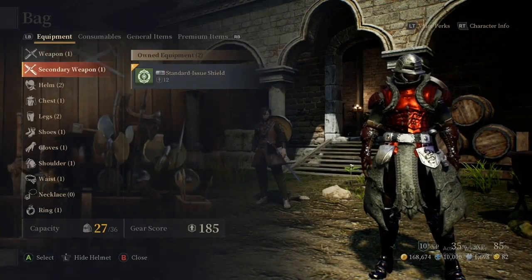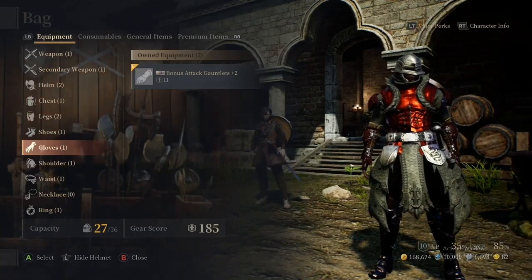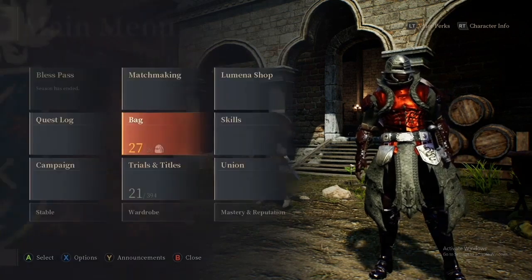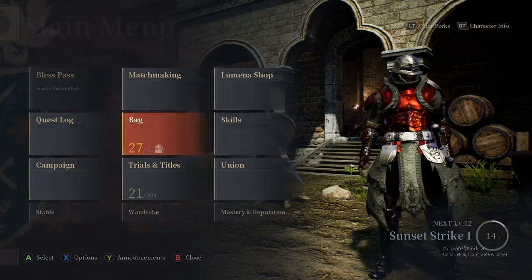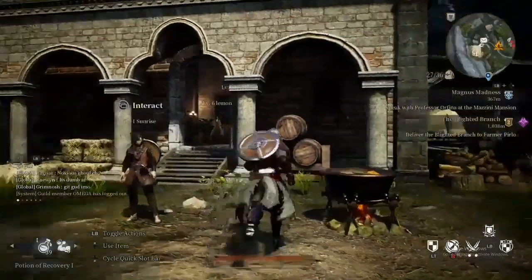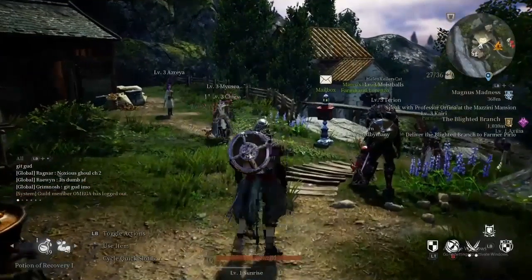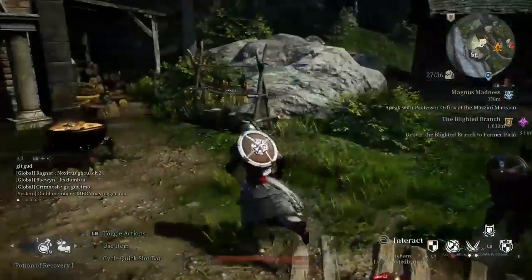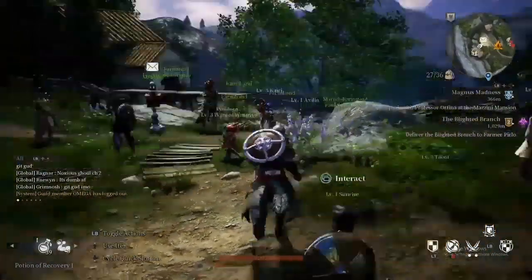Make sure you're equipping weapons, secondary weapons if it applies to your class, helms, chest, legs, shoes, gloves, shoulders, waist, necklace, and rings. Make sure you're upgrading your gear as often as possible so you're ready for new and upcoming content. In the beginning of the game it holds your hand, but once you get to a certain point there are even quests that have recommended gear scores on them. So you're going to want to keep a heavy eye on your gear.